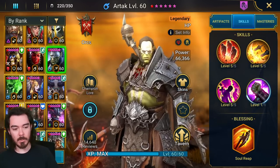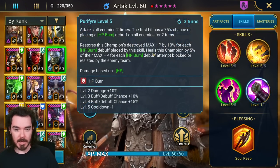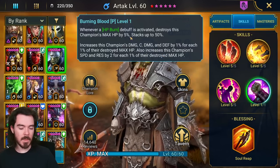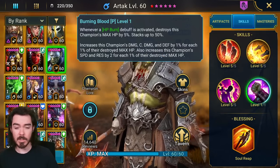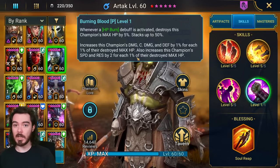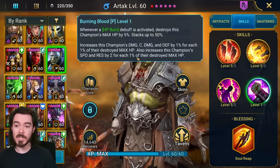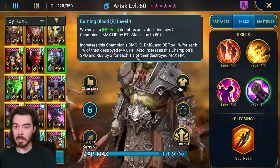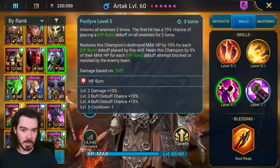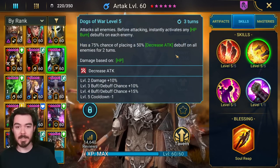Let's take a look. What is so good about Artak? It really is his A3 and A2. A3 is an AoE HP burn. It's going to restore his max HP. He does destroy his max HP with his passive, which makes him a bit tankier. The extra speed you can get here could potentially make it a bit easier to gear him for Spider, but I'm not going to be using that for this particular build.